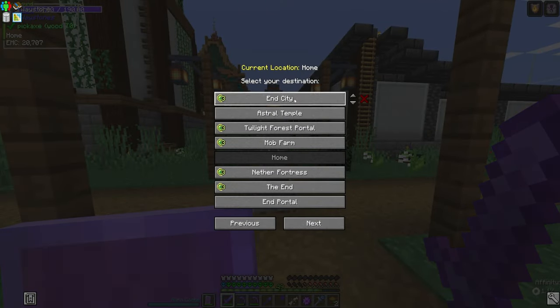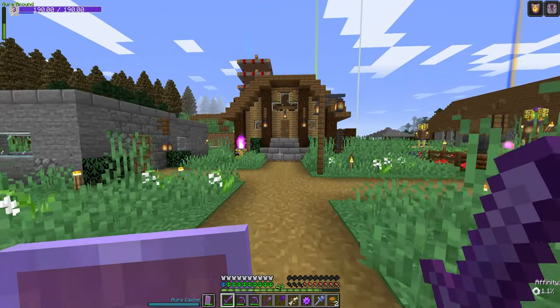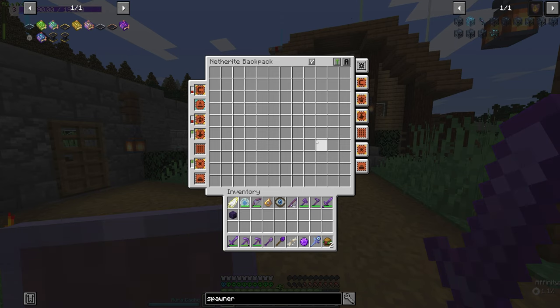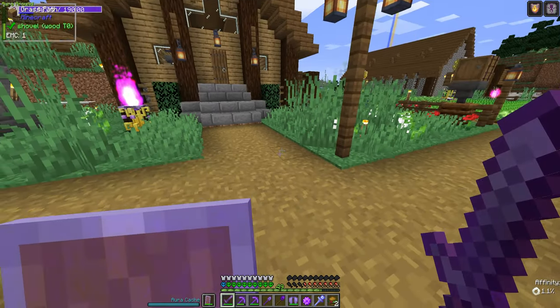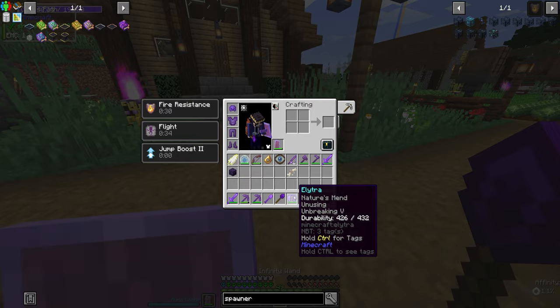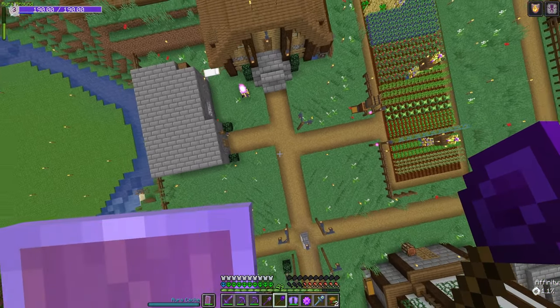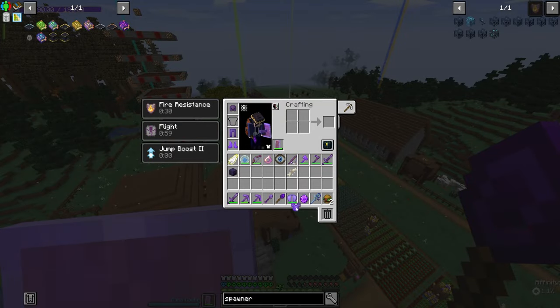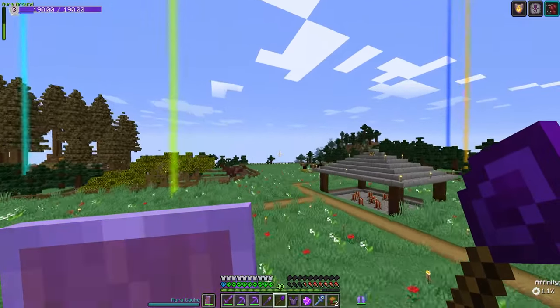I actually found two of them. Let me see if I have it — yeah, I have one of them right here. I don't think that's the one that I want; that's supposed to say swamp. But I did find an End city, and I also found an End ship, which means I have an elytra.